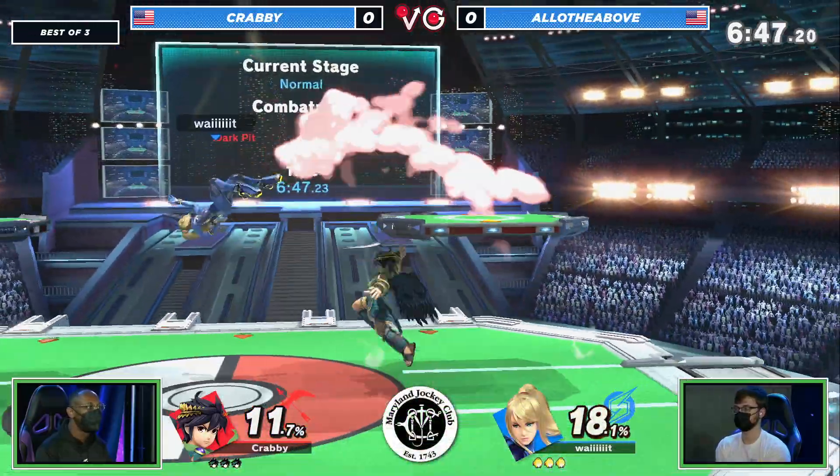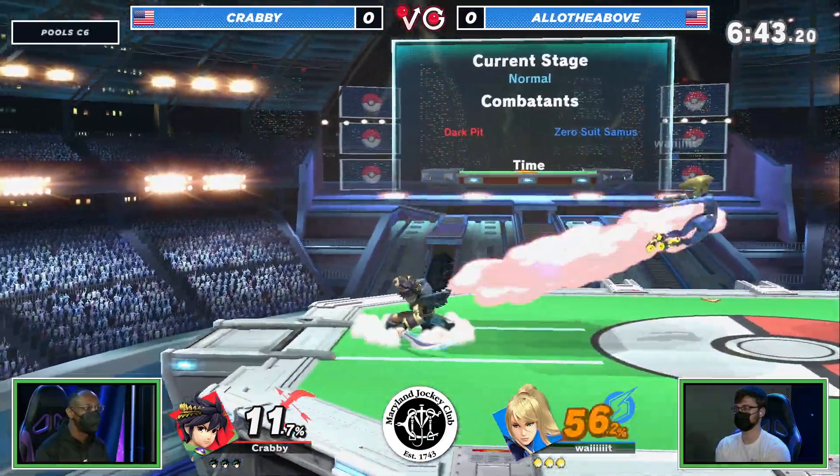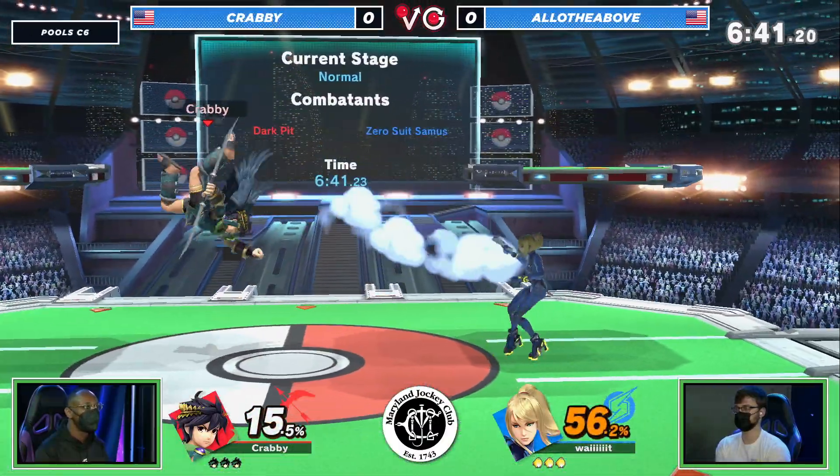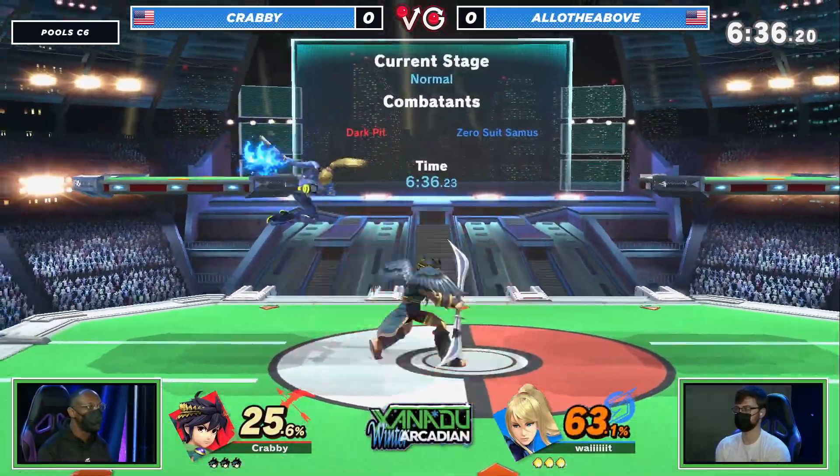Krabby doing a great job just finding the nair. That's one of those really nice moves because it's a long-lasting move that can catch all of the above's stalling-in-the-air strategy. It might not work out if Krabby is able to utilize that effectively.